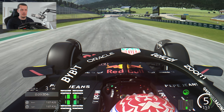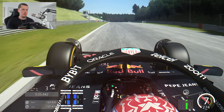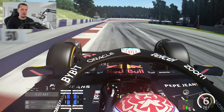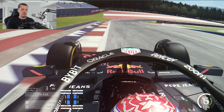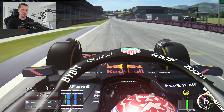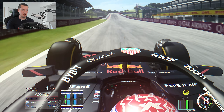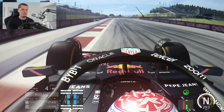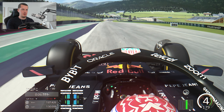Our first lap is a 1 minute 7.4, which isn't actually that bad. That puts us exactly three seconds away on hards, so definitely potential to go faster. Attempt number two — we now have medium tyres, C4s. I've halved the fuel from 30 to 15 litres, and we're going to run a bit more engine mode this lap — balanced on the MGU-K. The wing is the same; I think it's a pretty decent baseline.